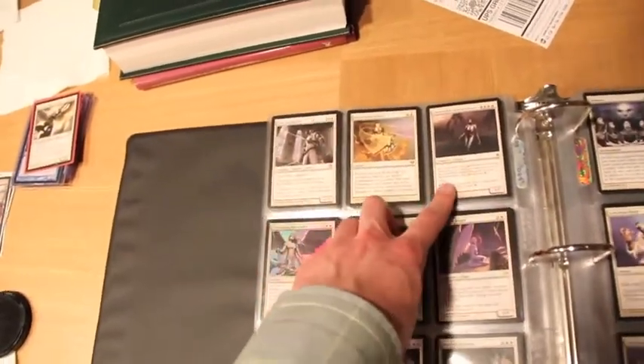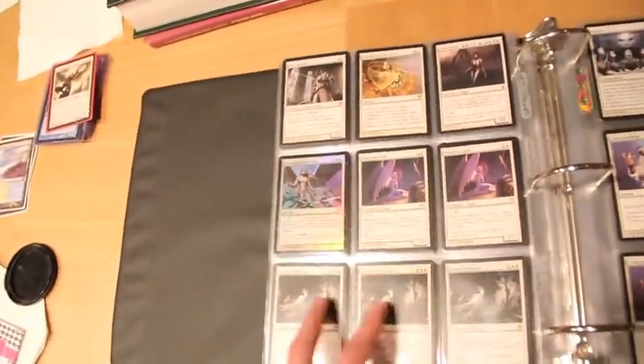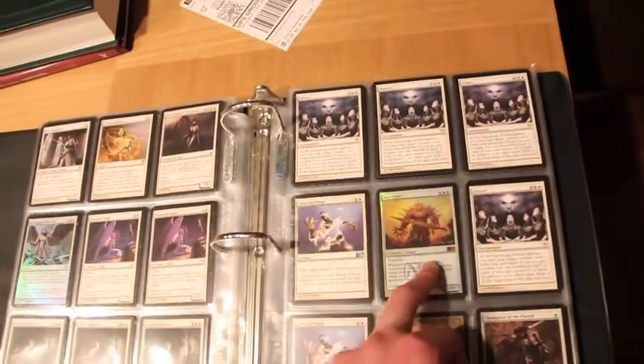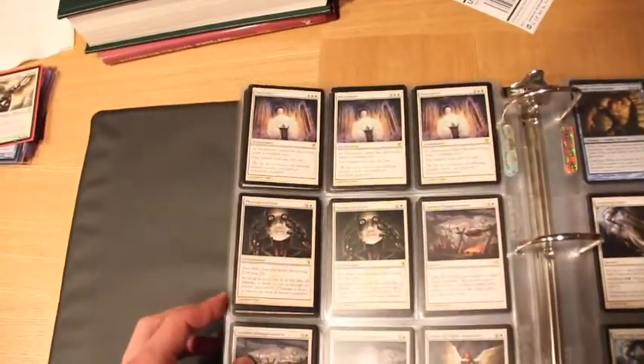Elite Inquisitor, Divine Deflection, Chancellor of the Annex, a Foil Increasing Devotion, two Requiem Angels, three Daily Departed, a playset of Seance, Foil Promo Sun Titan, two Celestial Purge, and Champion of the Parish — I actually have two, possibly.